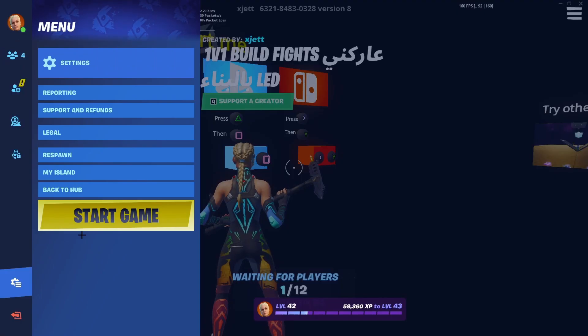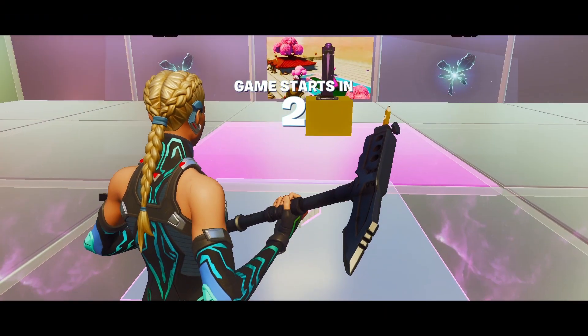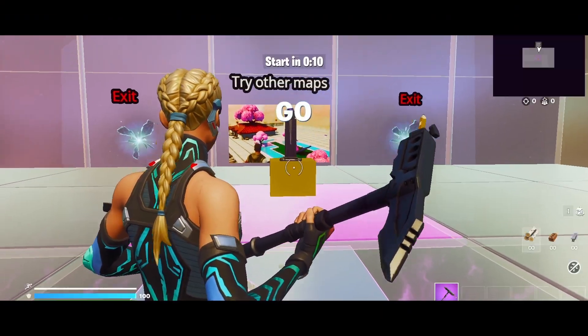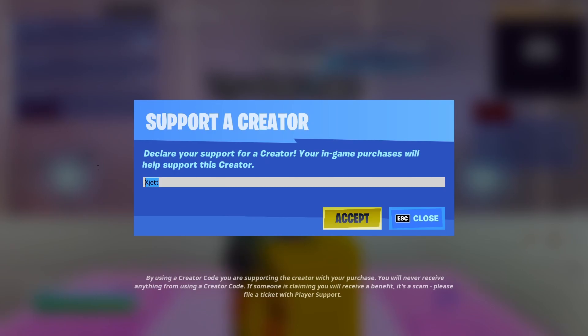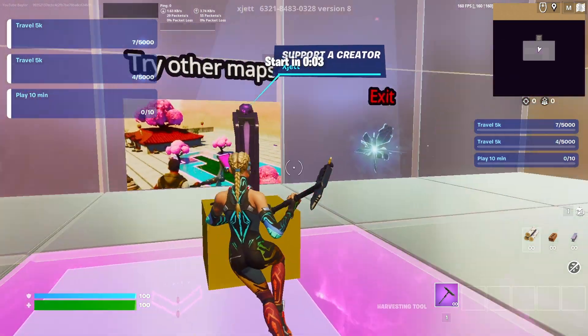Now that we're loaded in, I'm going to go to my settings and hit start game. It may take a second, so just be patient, but once it loads, the very first thing you need to do to activate the XP is come up to this podium right in front of you and type in my code Bailer1X. Hit accept. You'll see some confetti. This activates XP and will support me greatly, so thank you guys.